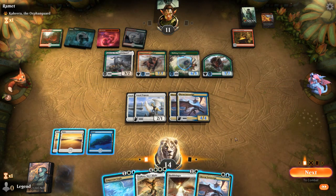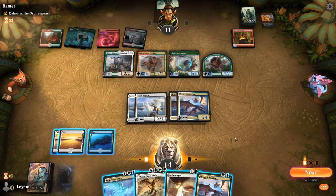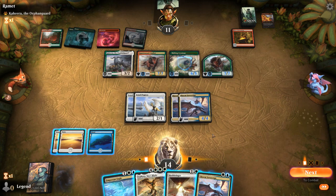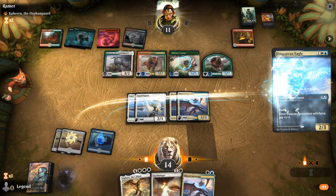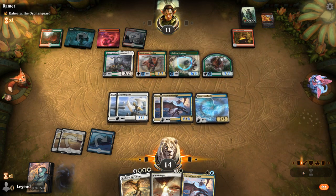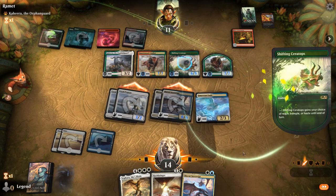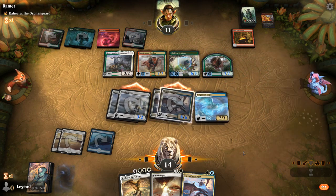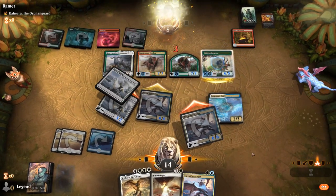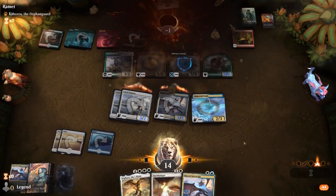They added 20 power to the board but they're at 11 and only have one blocker. 6, 7, 8, 9, 10, 11, 12 — they should be dead to the Eagle even if they block one of the Sovereigns. Take 12. Sweet, onto the next one.